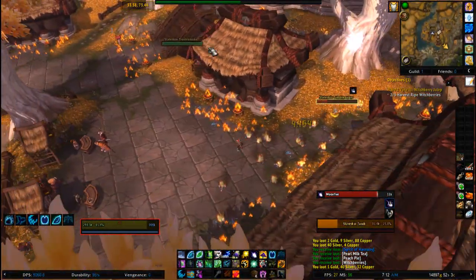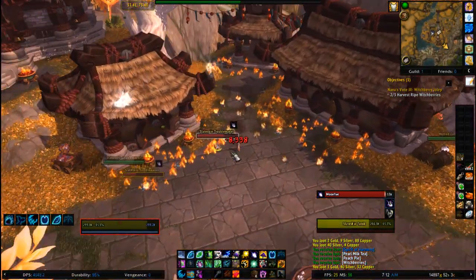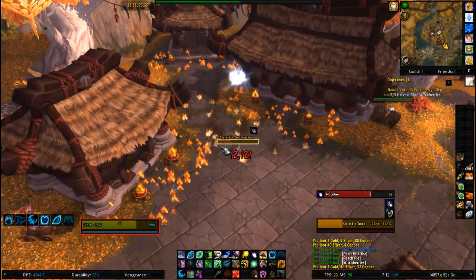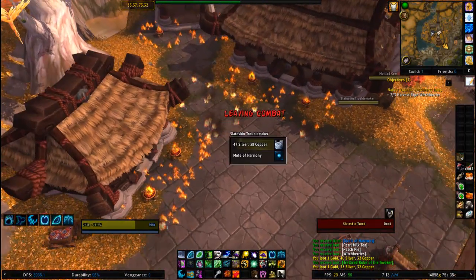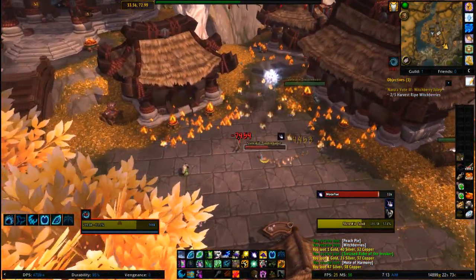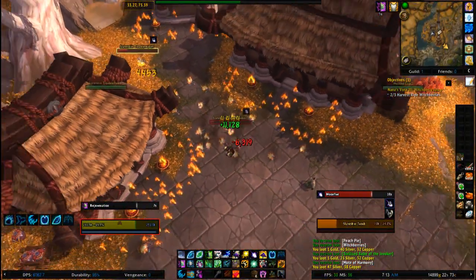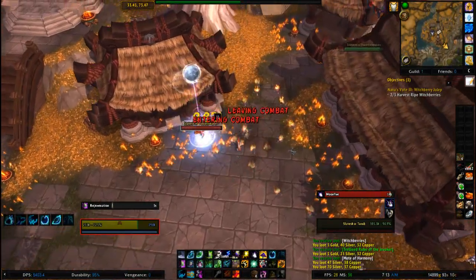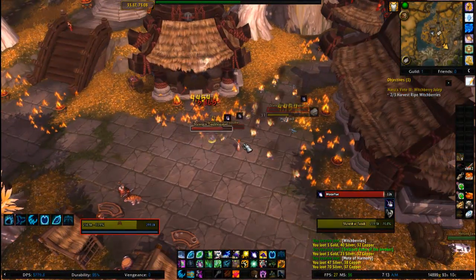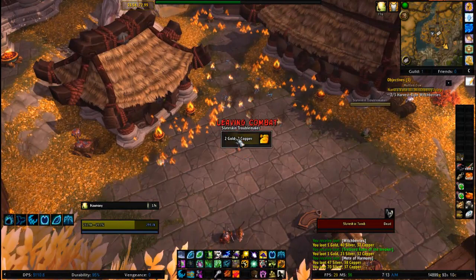If you didn't have any interest in the mount and were just interested in the profit — that mount can be sold. You might say the shards are BOP, and yes they are, but the mount itself can be rolled off to someone else in your party when you kill Alani. That's an easy 300k, maybe even more. You can farm all your shards here in maybe a day or two. Kill it once, sell it the first time — why not?